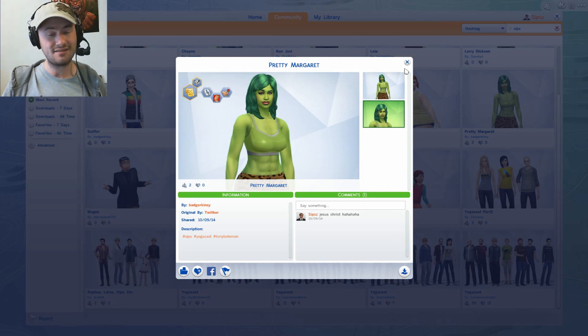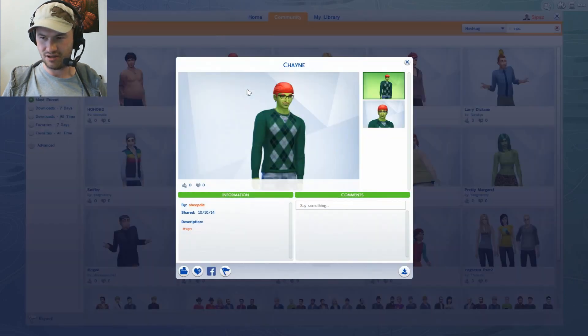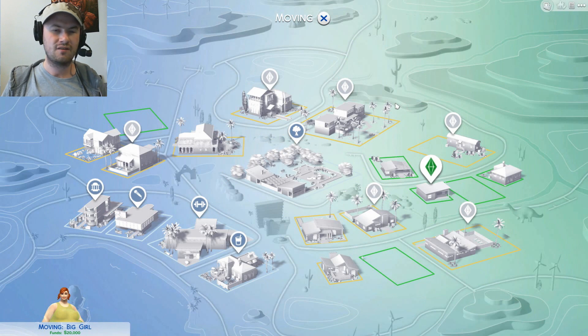If you have this game and you want to download these, all you've got to do is click on this to download these models or whatever. There's all sorts of stuff. Some of these people will be featuring in the series eventually. If you want to make your own characters and share them with the community, by all means do it — it'll be great. If they're really good, sort of like Big Girl and Pretty Margaret and stuff, I will definitely download them and move them in. There's only limited space, so I've got to pick the best ones.